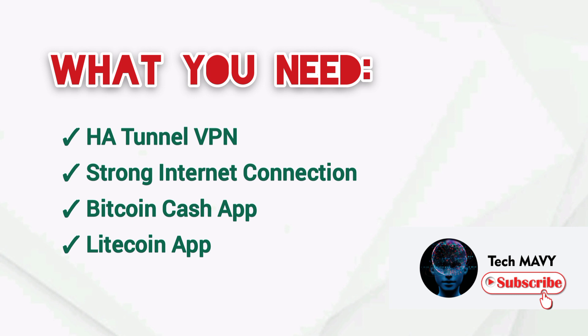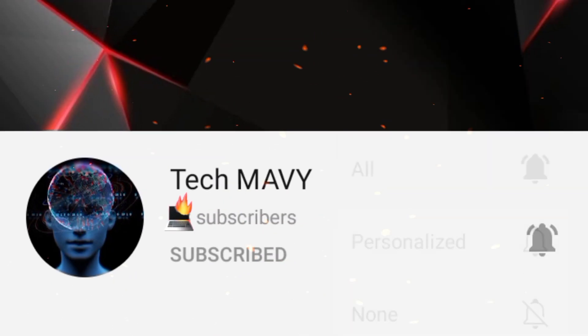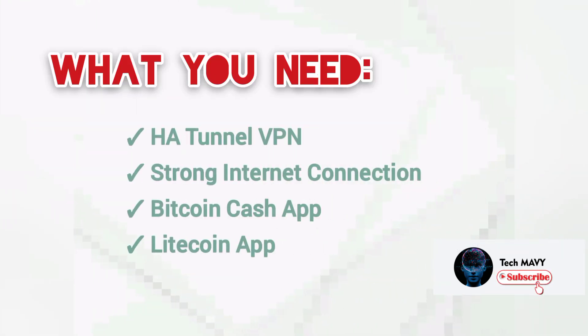This is what you need: HA Tunnel VPN, a strong internet connection, Bitcoin Cash app, and Litecoin app. I know you're eager to know about this trick, but before I move on to the process, if you are new to my YouTube channel, kindly click the subscribe button under this video and turn on the alarm bell to receive notifications of new trick videos from Tech Mavi.